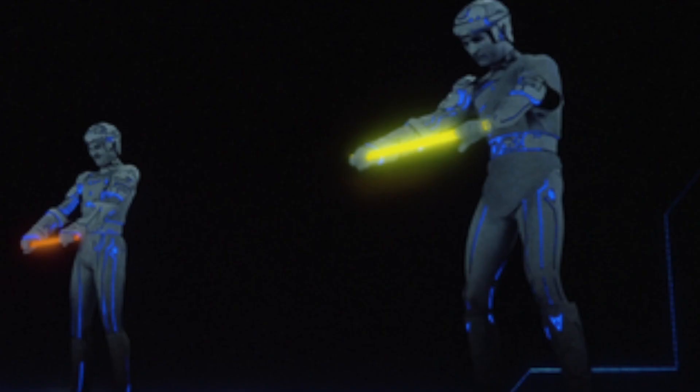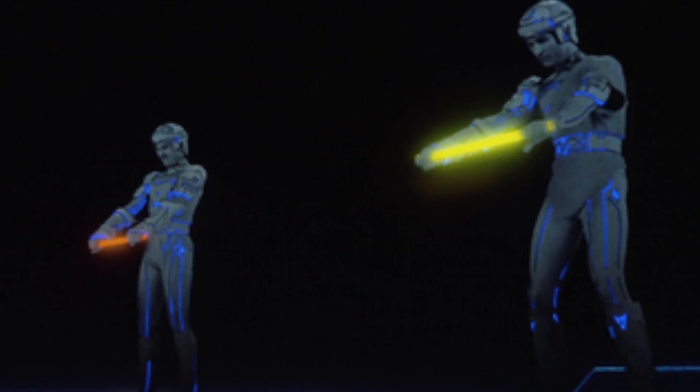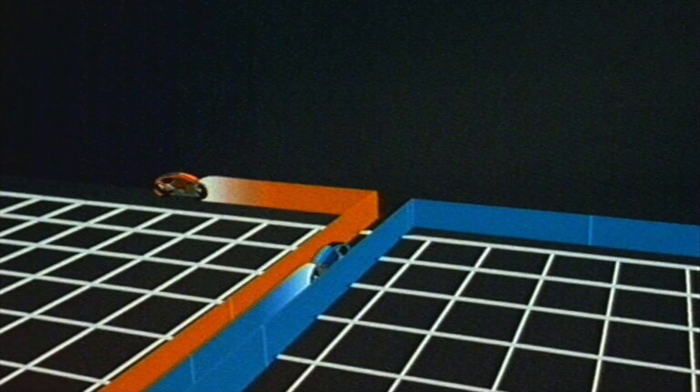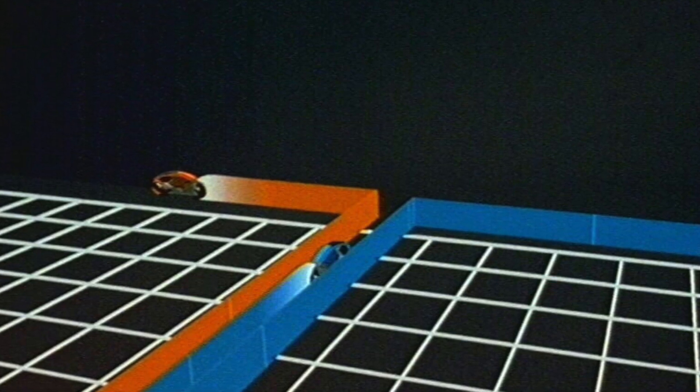The colour of the light cycle is dependent on the colour of the rod that generates it. On the game grid, light cycles move at an incredible pace, leaving behind a deadly solid wall of light in their wake.